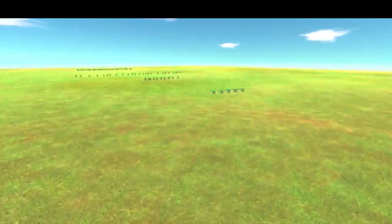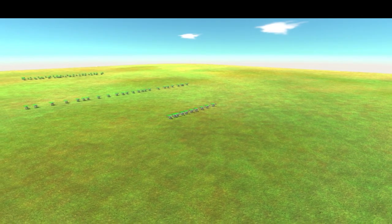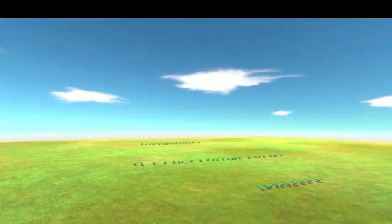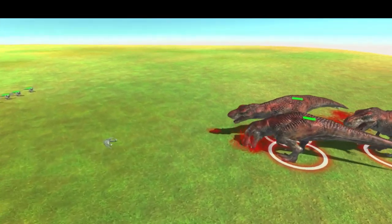The raptor pack is split into 4 sections: first there are 5, then 10, then 25 Velociraptors, then 50 Velociraptors at the end. So it's basically like a big battle of waves.